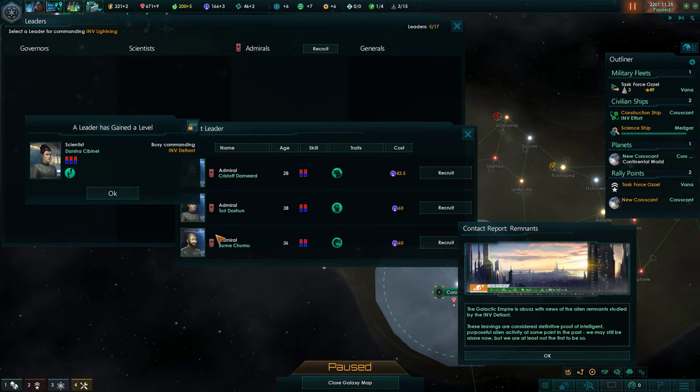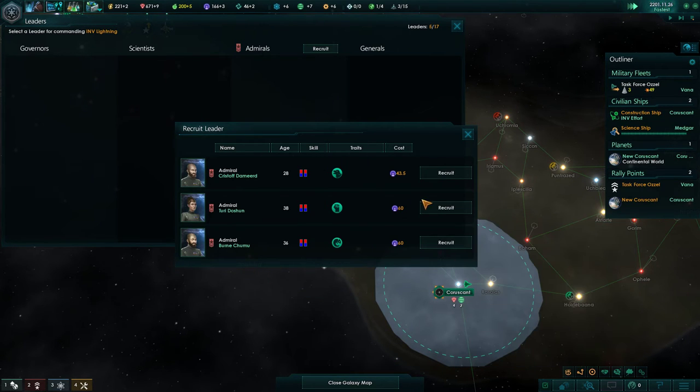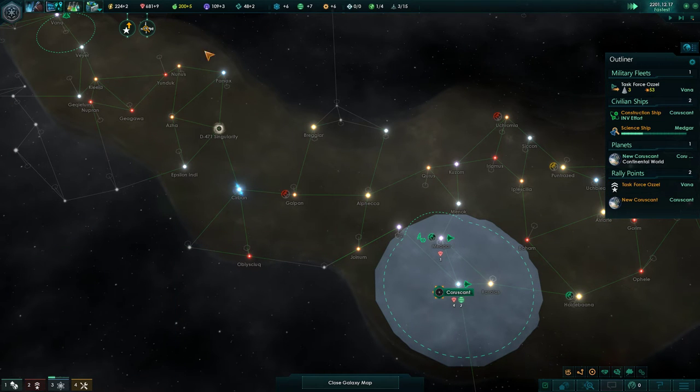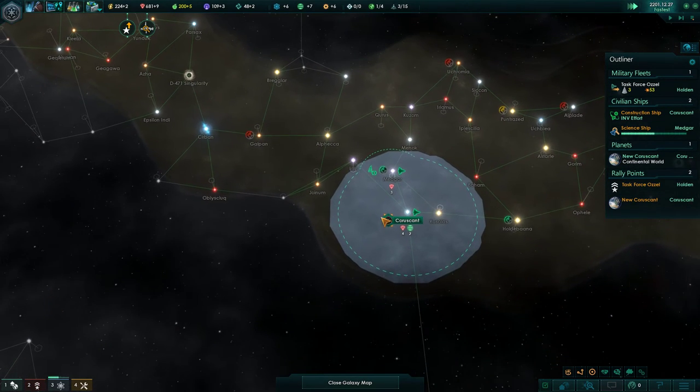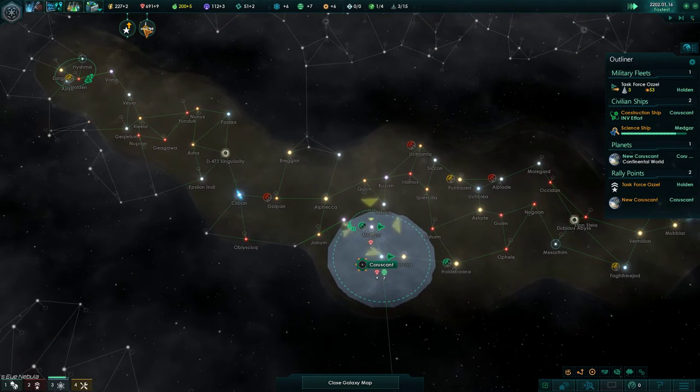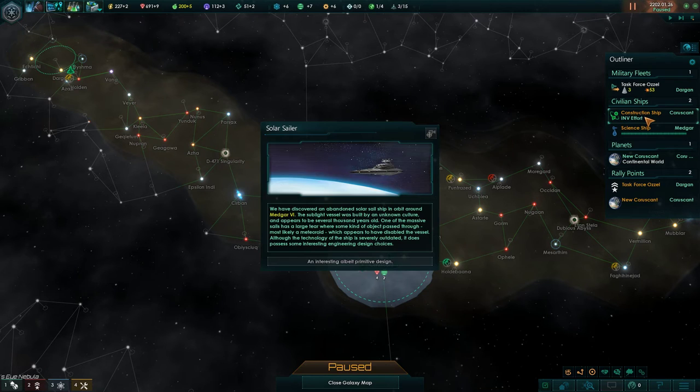So we found some extra minerals, which is very helpful in the early game. We're recruiting the firepower - fire rate - person and we're going to use them on the fleet. I'm going to stack that fire rate as much as possible. And that should help us quite a bit.